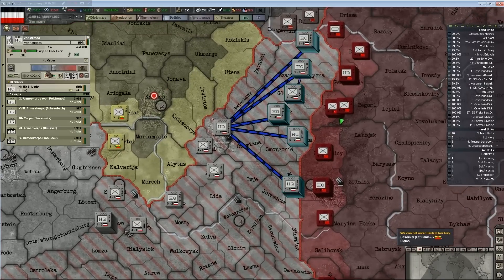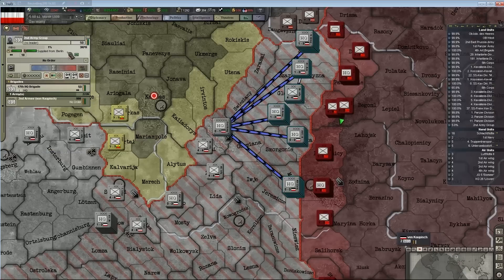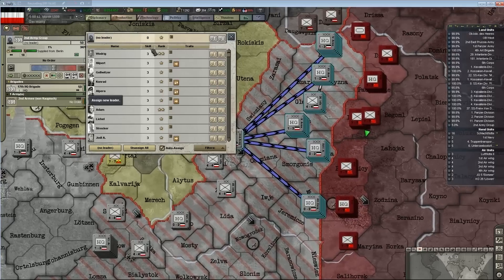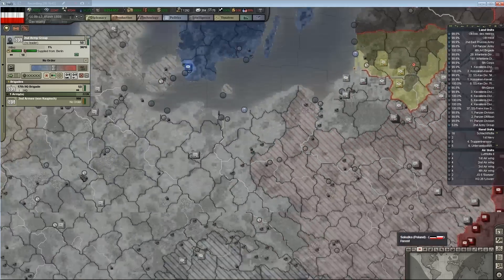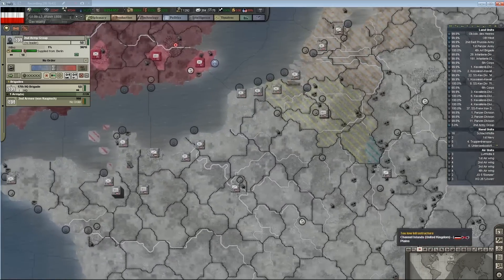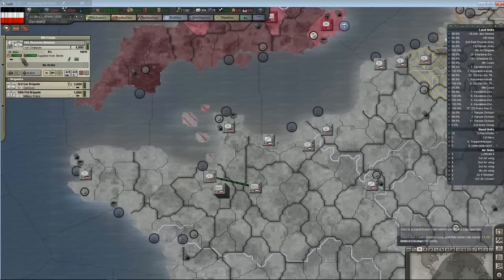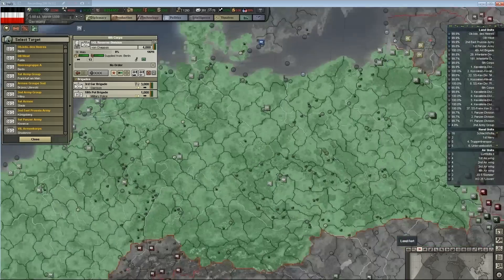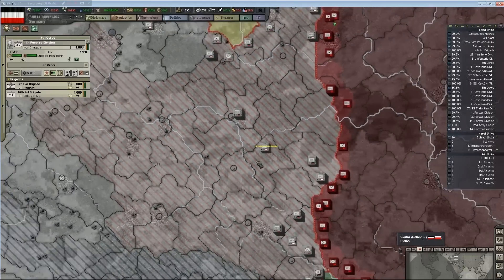That is the second army — they need a leader, and this army group needs someone with a decent skill level. Where are all my high skill level guys? I bet they're in charge of stupid things. I might have to do some off-screen work on the OOB.